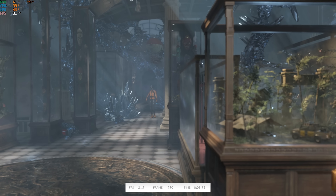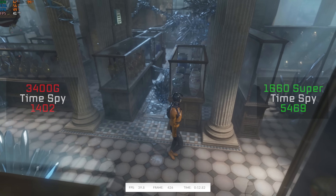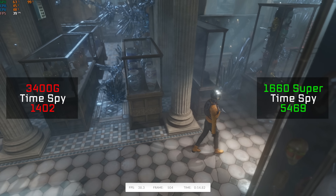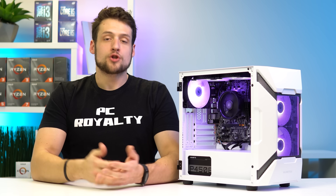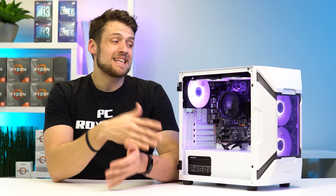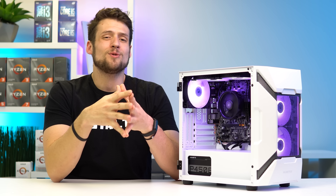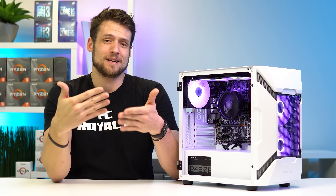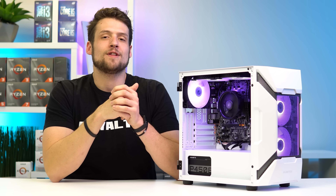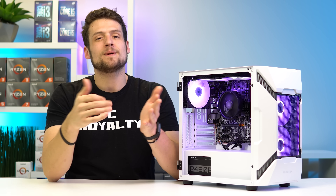We'll wrap up the benchmarks with 3DMark TimeSpy. Without the GPU we got a score of 1,402, and after adding the 1660 Super we got a much better score of 5,469. If you're in the market for a budget gaming PC like this, I would also recommend going down the used route — but only if you have more experience than the average person just jumping into PC building. Feel free to click the video on screen for another used build guide like this.